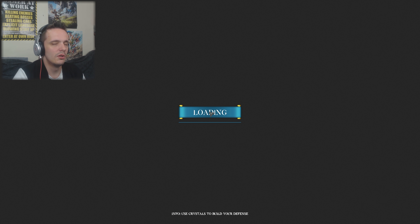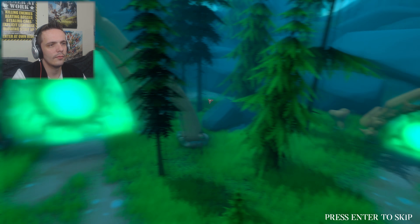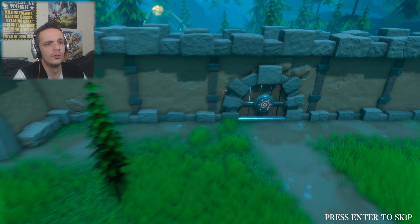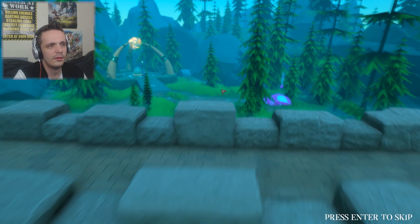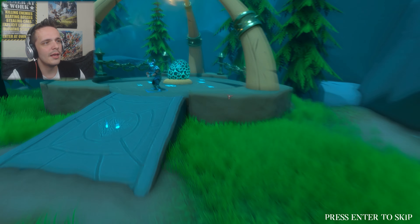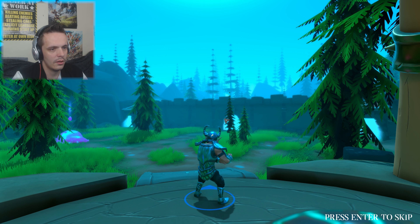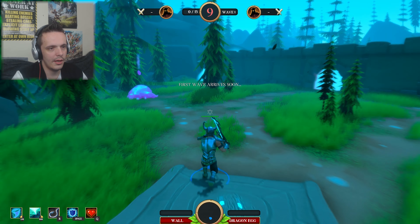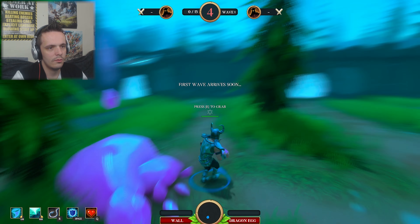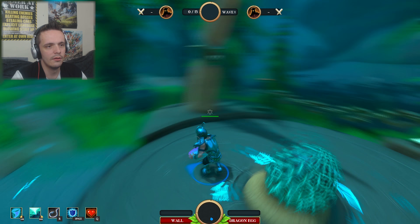Okay, so there's three portals, there's a crystal, there's a wall, there's me, an egg, and there's some rocks over here. I need to do mining - where's my sword? What do I do? First wave - don't put it on the egg!